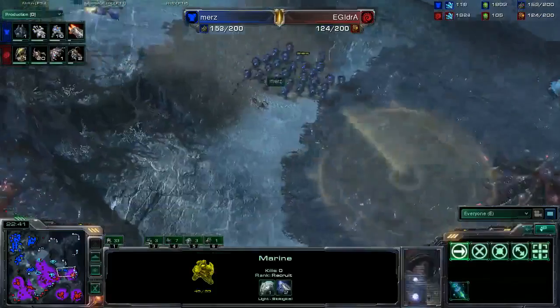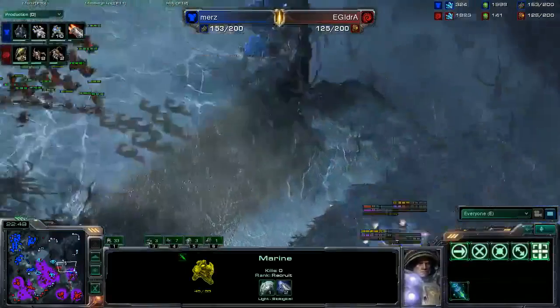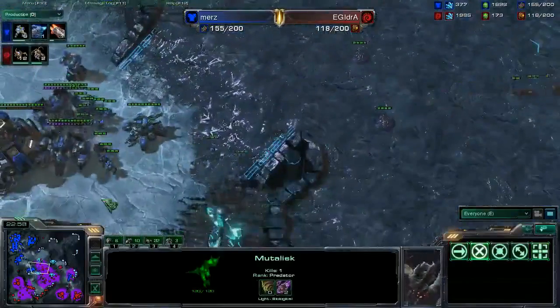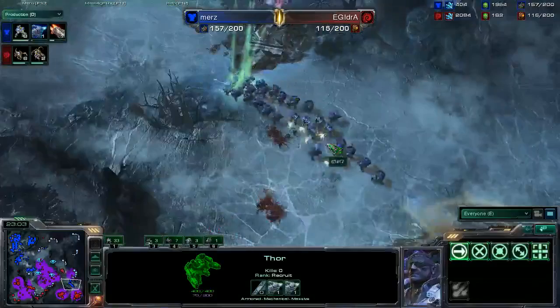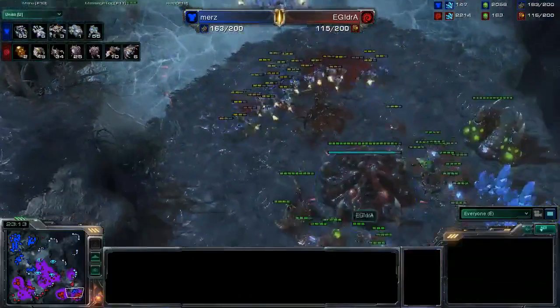There are no Infestors coming up for Ydra — there are Broodlords, there are Zerglings, there are Banelings. That's what he's relying on right now. Murs with incredible pressure right there, a lot of firepower coming in. The Queens are melted almost immediately. There are Mutalisks in the back as well — certainly something to consider. Thors are on the way to deal with that. Murs is not letting up right now. The Baneling Nest is going to go down once again — Ydra only got two Banelings out in time.